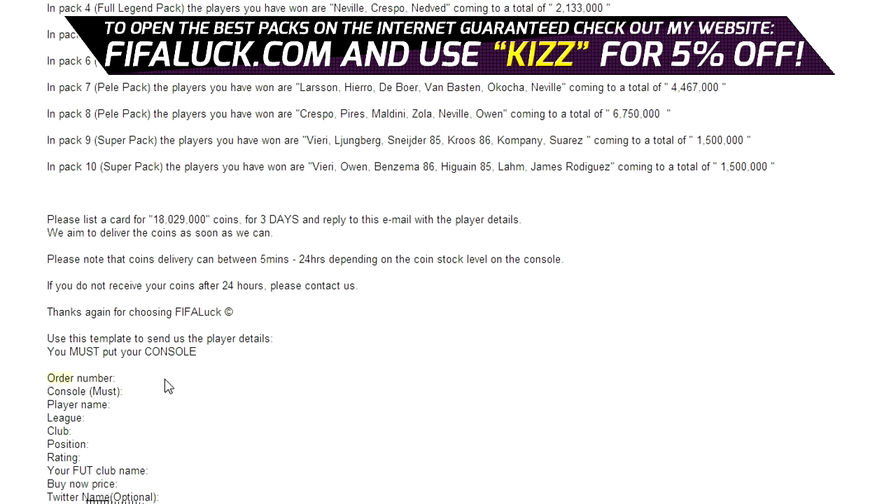Down below it says you must list a player, and it tells you right here how much you have to list it for. In my case, 18 million and 29k for 3 days — make sure you list a player for 3 days. Here are the details you have to fill in and reply to this email: your order number, console, player name, league, club, position, rating, the foot, club name, buy now price, and your Twitter name — that's optional if you want.